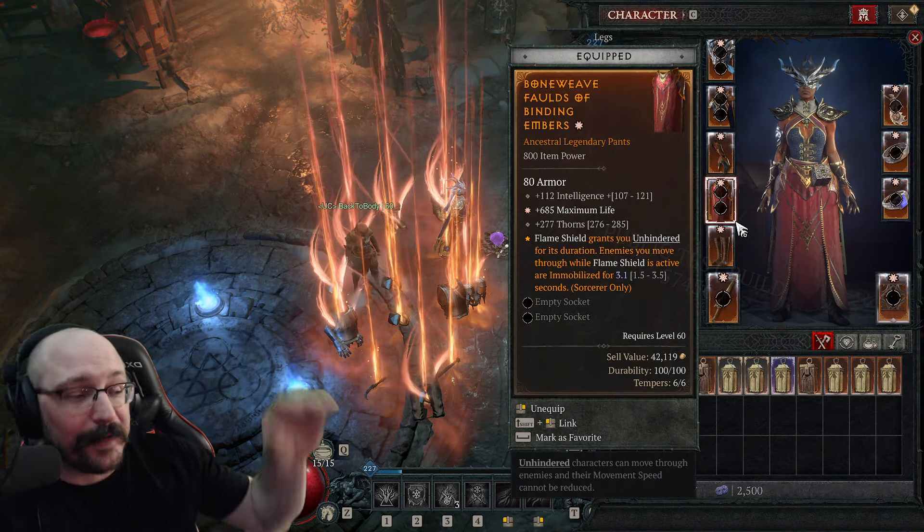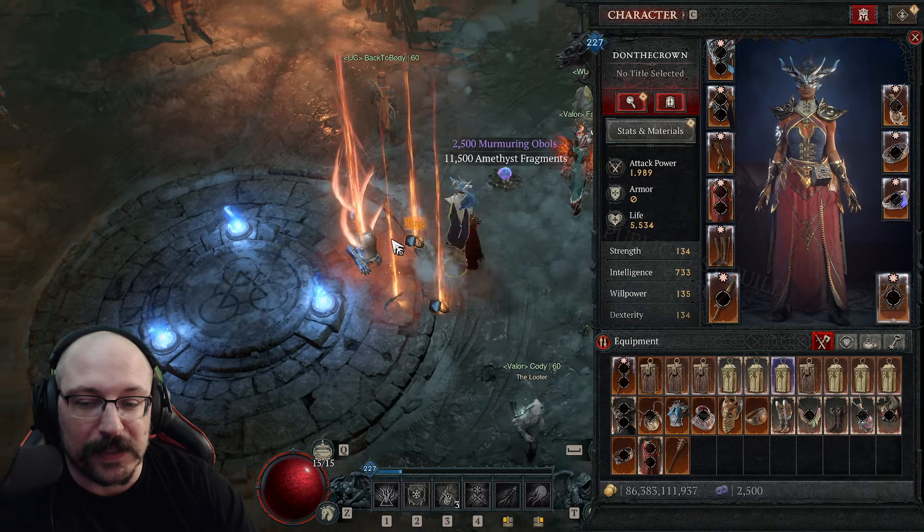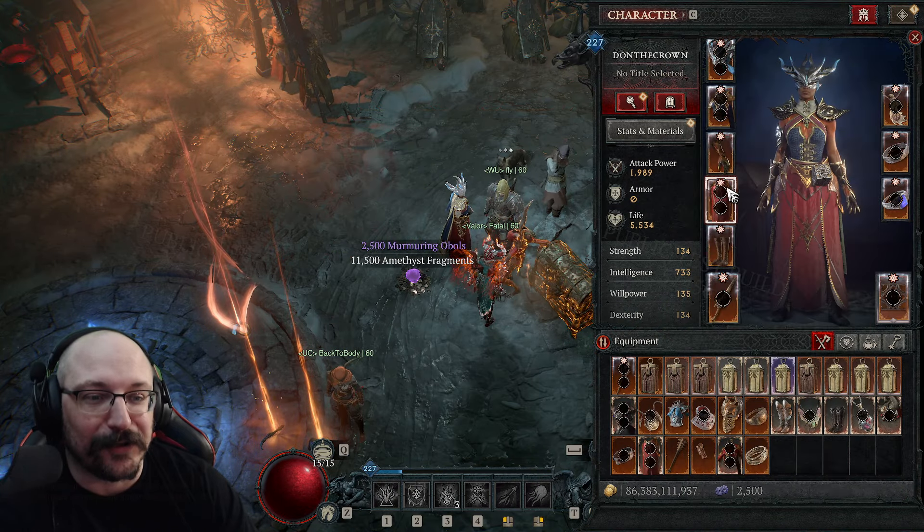However, we now have a brand new fresh set of ancestral gear on our character. You get an ancestral gear piece for every single slot, so this is a really fast way to go and look for ancestrals.